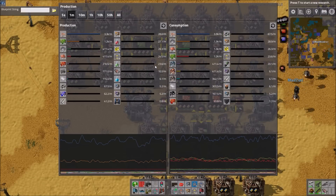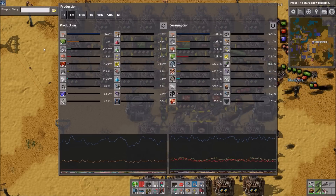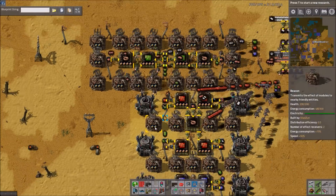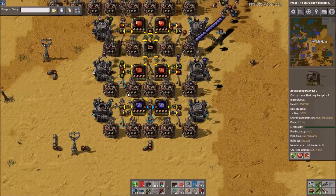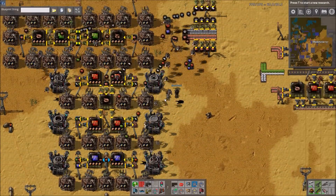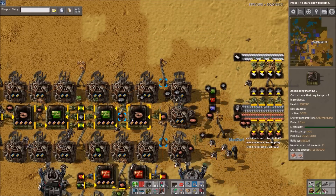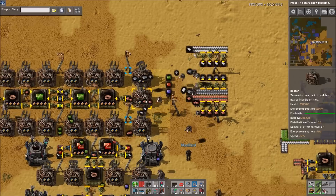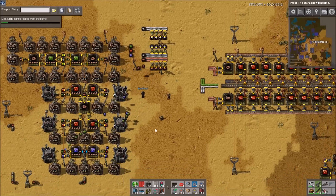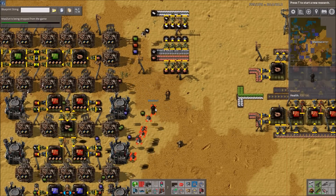We can look at the production here: 1.2k green circuits per minute, about 210 red per minute, and about 60 to 62 blues per minute — all with just this one stamp that you can tessellate however many times you want, up, down, left, right. Really great builds you've done here Zuri. Thanks! Just speed modules in the beacons and productivity modules in the machines, to clarify.